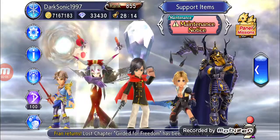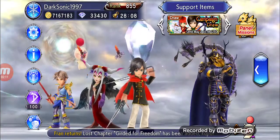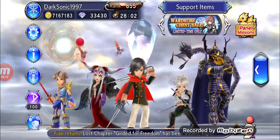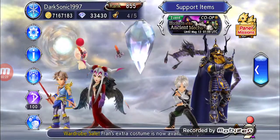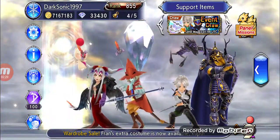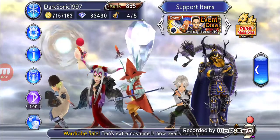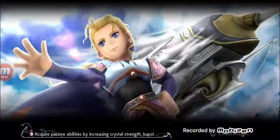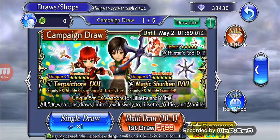They released the weapon skins now. In case you're wondering about the weapons appearing — like Bartz's weapon and Tidus earlier — they released the weapon skins so we can use any of the skins of the weapons we've maxed out. Anyway, let's go ahead and summon.